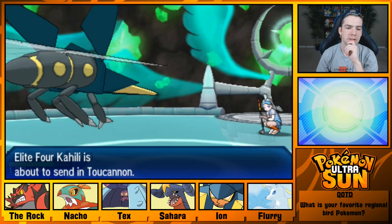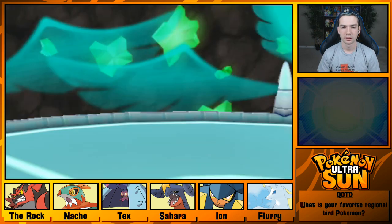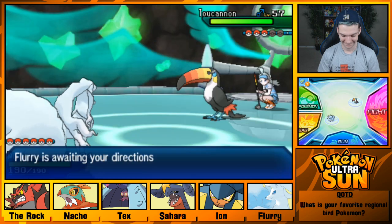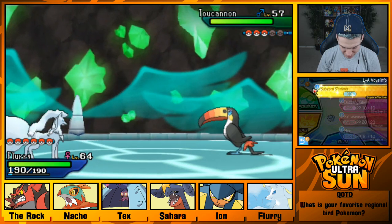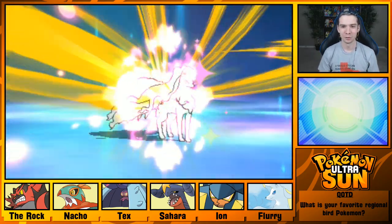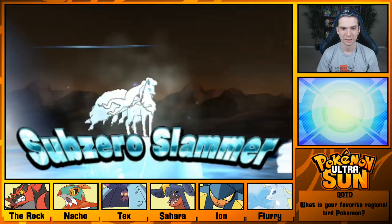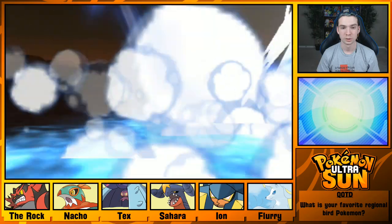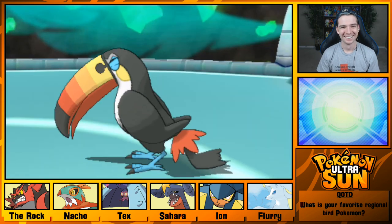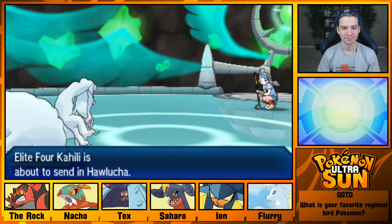Switch to Garchomp. All right, this is where we're using our ICM-Z. I don't know if I've ever actually used ICM-Z, so I'm really excited to try this. Let's do it. Sub-Zero Slammer! We are Speed! I like how I knew the dance, even though no one walked up and told me how to do it. Come on, Flurry, you got this. Sub-Zero Slammer! Whoa! That was awesome! That was so cool! I love you so much, Flurry!